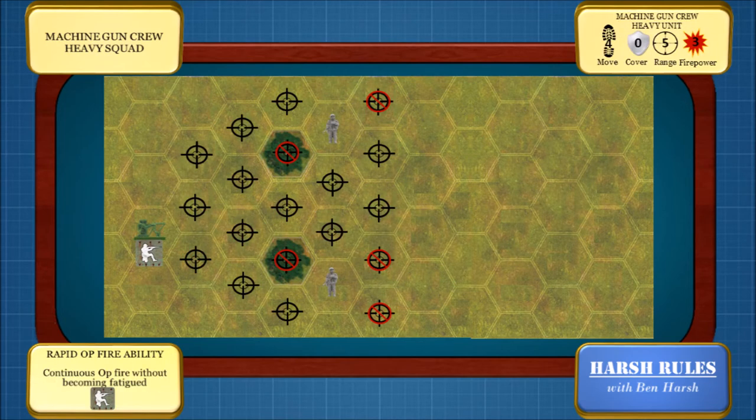Now, let's look at the machine gun crew. Machine gun crews are extremely useful because they can be put in rapid op fire. Rapid op fire allows a machine gun crew to shoot at any target that enters its line of fire without fatiguing. In this example, we have two Germans hiding behind some trees. The minute the first German steps out into the line of sight, the machine gun crew can fire and eliminate him. Because the machine gun crew does not become fatigued, if the other German were to wander into their sights, they would roll three dice and be able to destroy him as well.